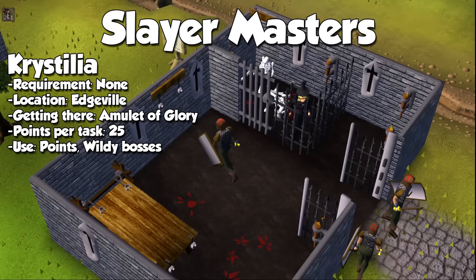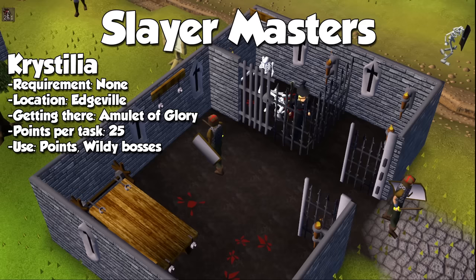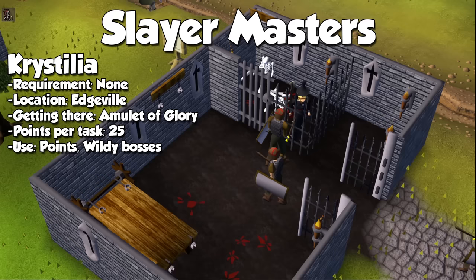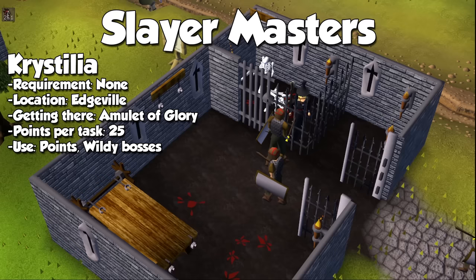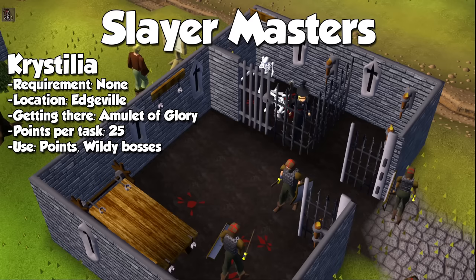Finally, we have Krystilia, the Wilderness Slayer Master. There are three things to keep in mind: all monsters must be killed within the Wilderness to count; she has her own separate task streak so you cannot boost points with her; and she has the highest point payout of all Slayer Masters because of the risk versus reward factor. Krystilia is great because she can assign monsters like skeletons, bears, and spiders, which you can carry out at Venenatis, Callisto, and Chaos Elemental, making it a great way to farm for their uniques.